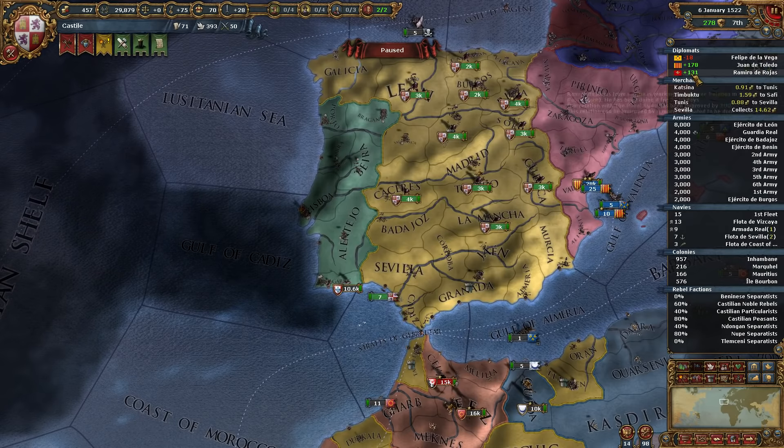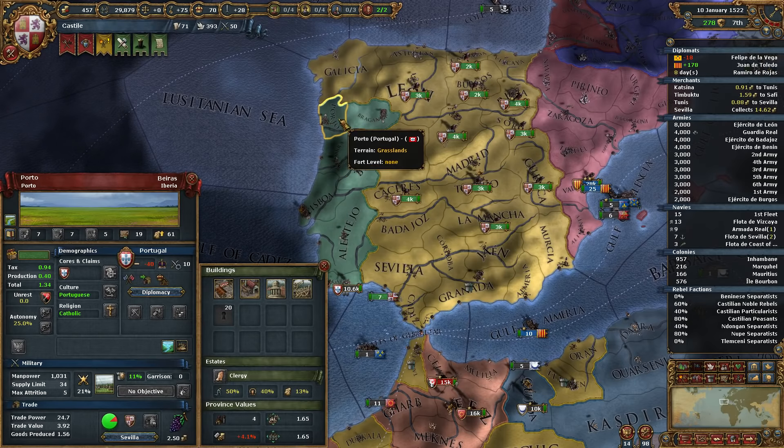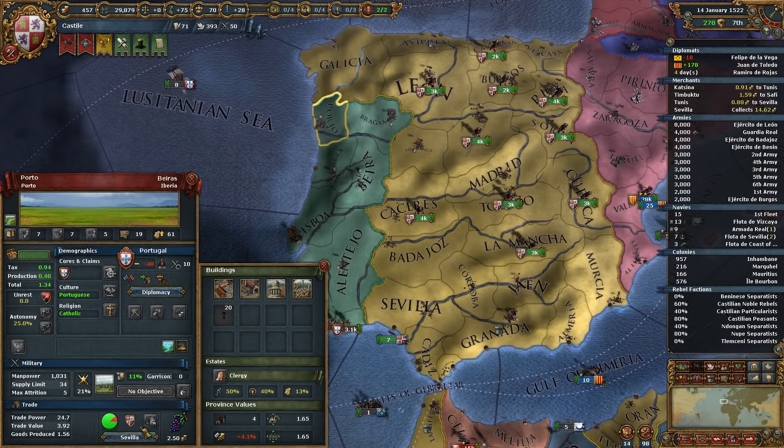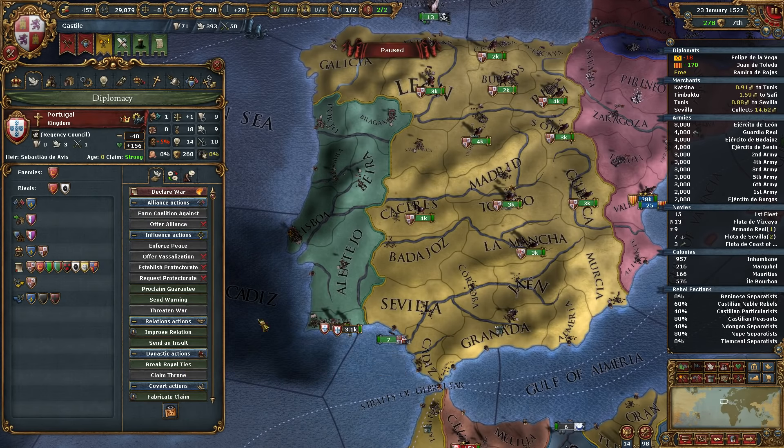Look at those development values: 15, 24, 25 — and this one under siege is 33. I want it. Of course, having the Pope as a neighbor would be disadvantageous, but still.